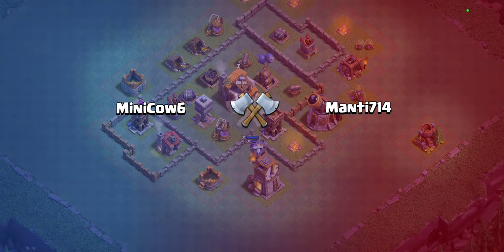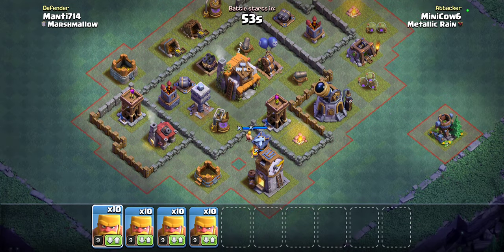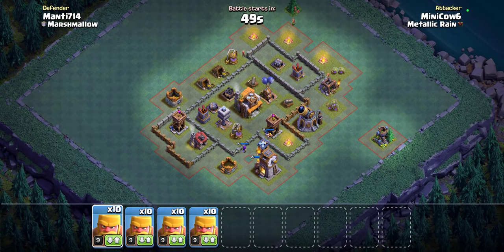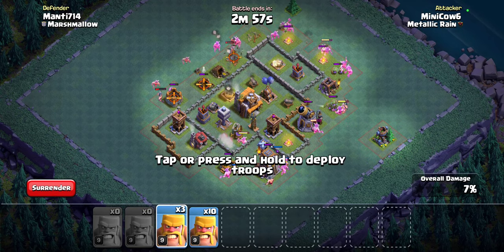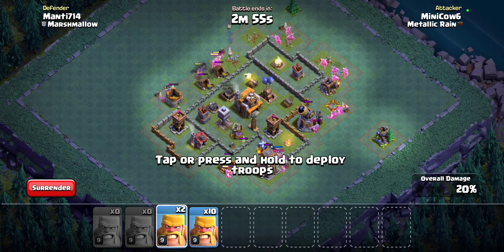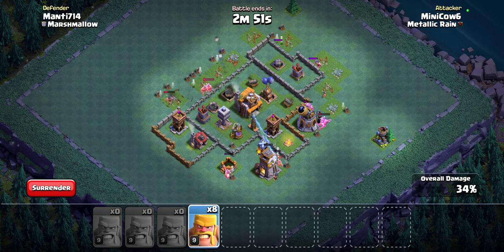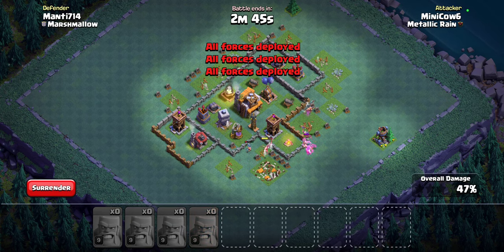We're going to go and hit one raid, hopefully get a win with this new base. We usually don't get that good of raids in the beginning, but that's usually because our base was a bit weak for the amount of trophies we have. Now that we have an internet base that's well designed, hopefully we can get this 50% and then just go straight into a victory.